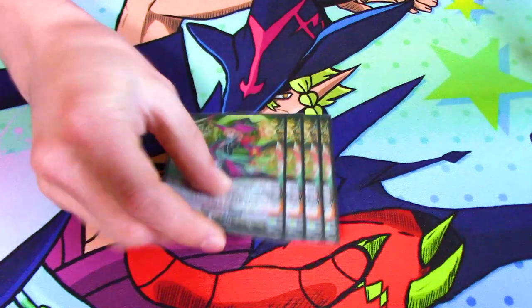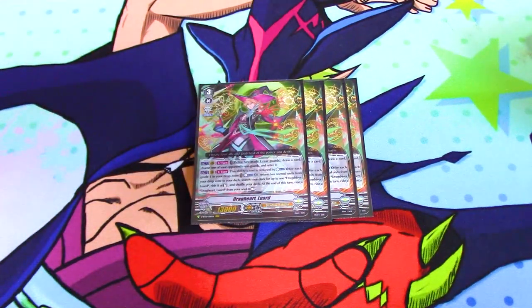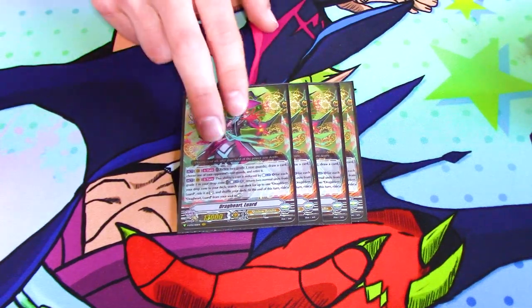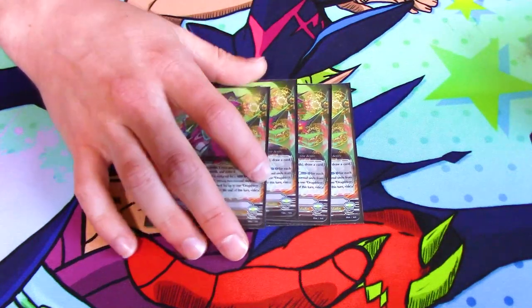For grade threes, we run four Drag Heart Luard. It's important that you run four because it's what you want to ride. Its first skill is, once per turn during your main phase, you retire two grade one rearguards, draw a card, and choose one of your opponent's rearguards and retire it. That's a nice bit of control and also fuels your drop zone with grade ones, so it's a good engine for that.